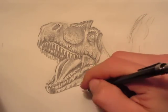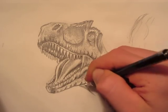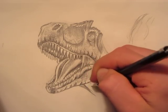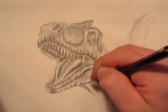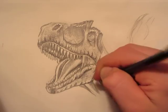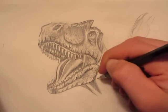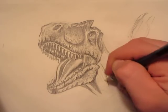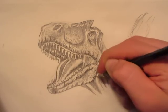Let's put the neck in here — this is looking very nice. Put some shading in here; it's got a lot of blood vessels and tendons in the neck.